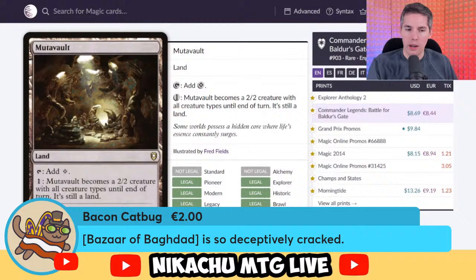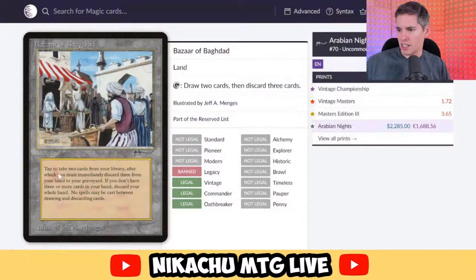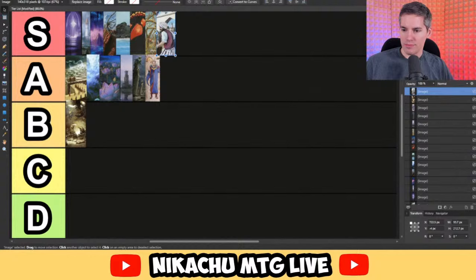Bacon Catbug with Bazaar of Baghdad from Arabian Nights. It's a land that does not add mana — that sucks — but it has this insane ability of drawing two cards and then discarding three. Discard got broken in Dredge, which is arguably the best deck in Vintage if you're not preparing against anything. It's completely legal in Commander, and because it is unbelievable in Vintage and banned in Legacy, this is a very easy S-tier card. Bazaar of Baghdad — S-tier.